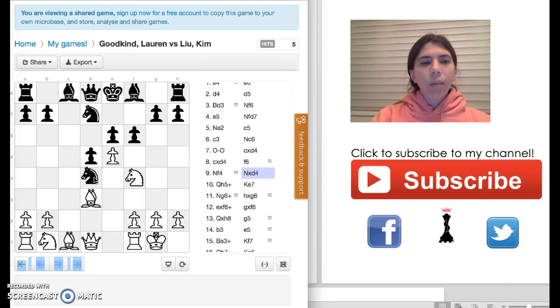My opponent Kim decides to take the pawn on D4. I'm okay because my original plan was to move the queen over to H5.